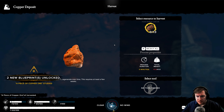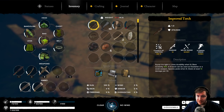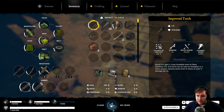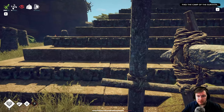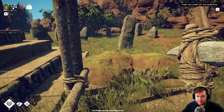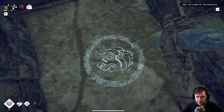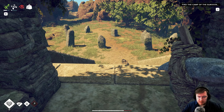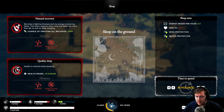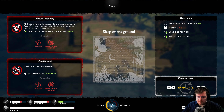Our pickaxe only has 72 durability, so we can get seven pieces of copper. Okay, well harvest seven bits of copper then. We got five pieces before we're exhausted. Awesome, and I'm overweight, of course. Dr. Stone — nice. Oh, I'm going to need to sleep. I wonder if I can get away with sleeping up here — just a little 20-minute power nap. Let's have a little power nap here.